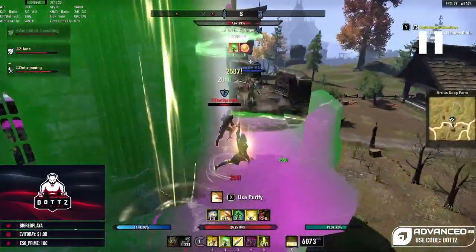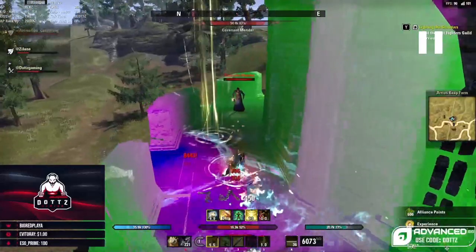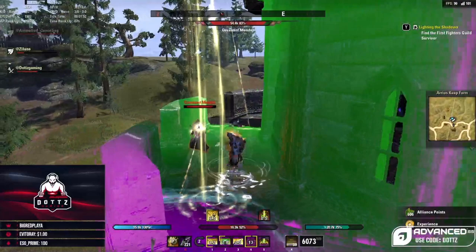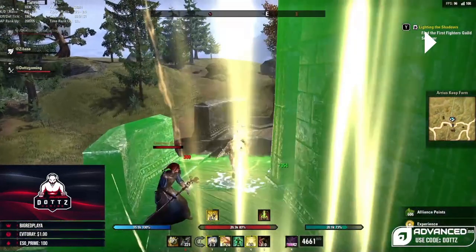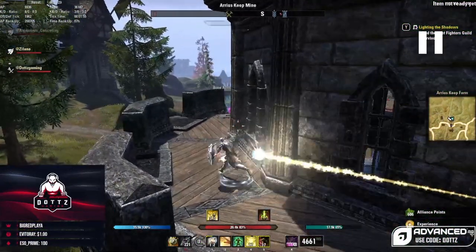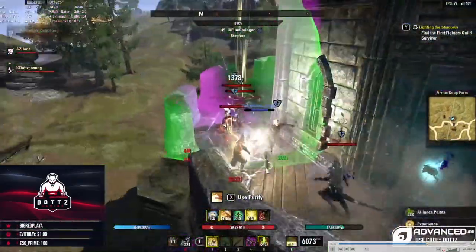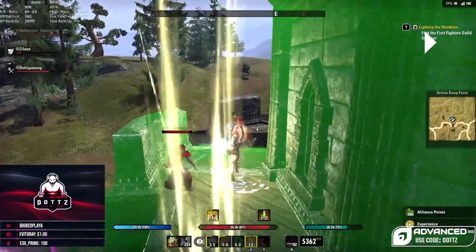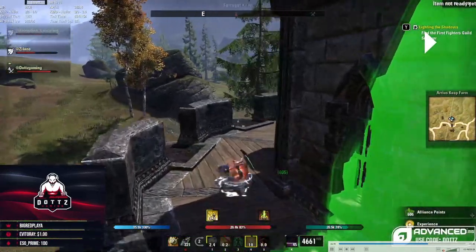I go to the front to try to stun someone, go for a big Crescent hit, but I get stunned. After the stun, I dodge roll because people usually go for the burst right after their CC — so it's always a safe time to dodge roll after being CC'd. I switch, use Race Against Time, armor buff, Vigor, puddle this guy, deal damage, he dies. With all these guys on me and lots of AoEs, I'm dodge rolling to get out of them while escaping.